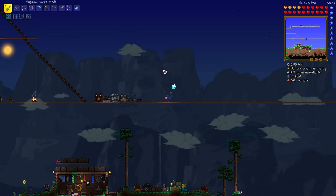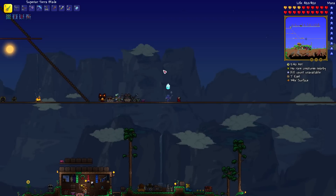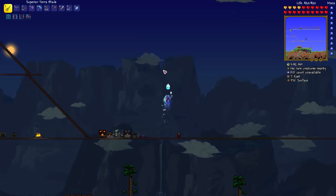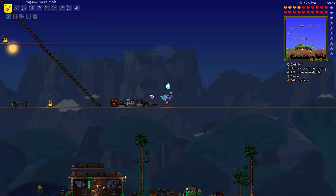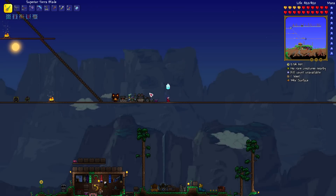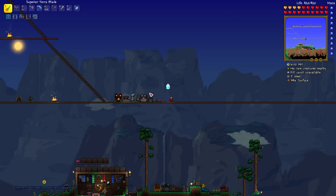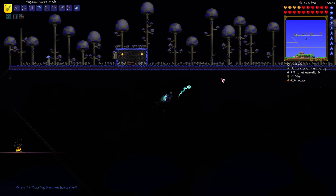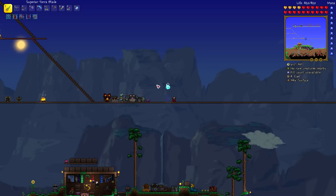The surface grasses grow fairly quickly and will cover any grass-free areas. If the area is continuous and large enough, they will actually create a biome. So you can create a mushroom biome above the surface, which is one way to farm glowing mushrooms. For jungle grass and mushroom grass that grow more slowly, you can plant multiple seeds spread out over an area to cover it more quickly, which is what I did when creating my surface mushroom biome.